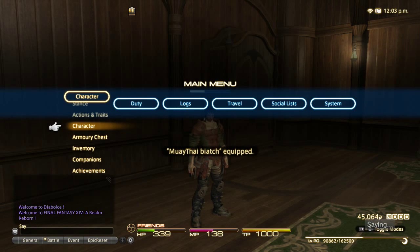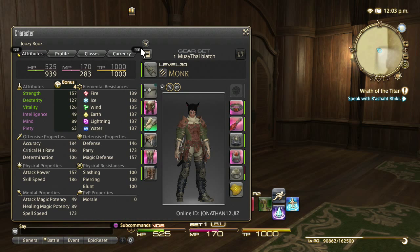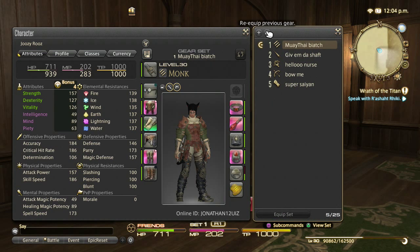To do this, you basically just want to go into your character profile, and whatever class that you make — because you can change your class just by changing your weapon — you just want to go into your gear set and then add it. Once you register a new gear set, it shows down here. These are the only ones I've been playing with lately, but you could add as many as the game will let you. I'm using only 5 out of 25, but you can put 25 if you wanted.